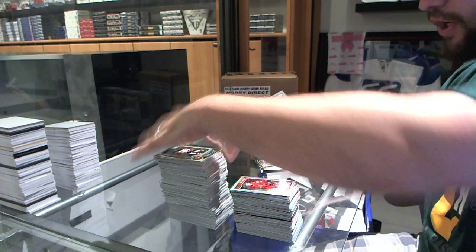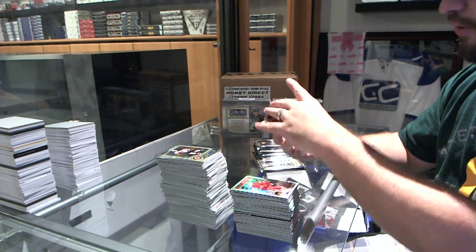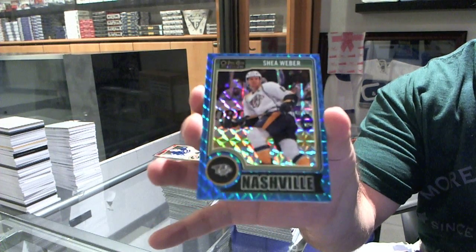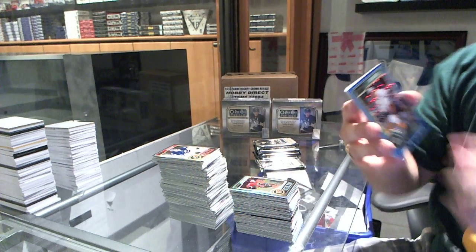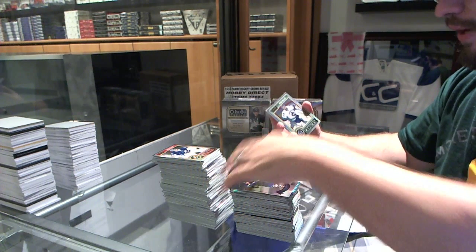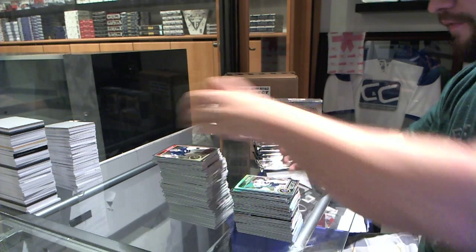We've got a Johnny Goudreau rookie for the Calgary Flames. We've got a Blue Cube number to 65 for the Nashville Predators, Shea Weber. We've got for the St. Louis Blues, Paul Stastny retro. And a refractor of Ryan Miller for the Vancouver Canucks.